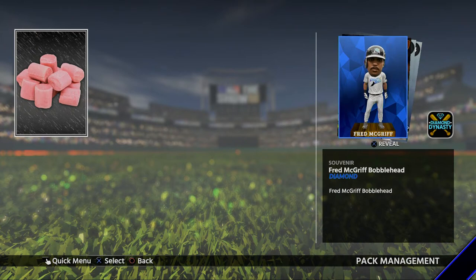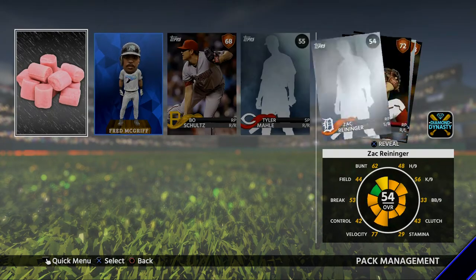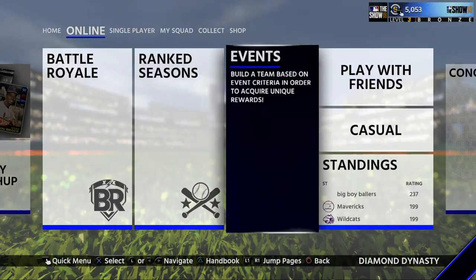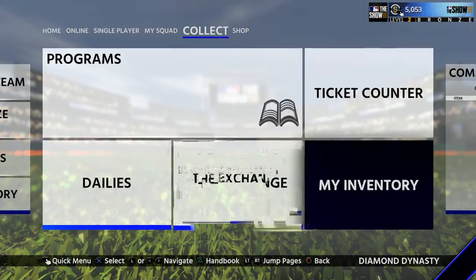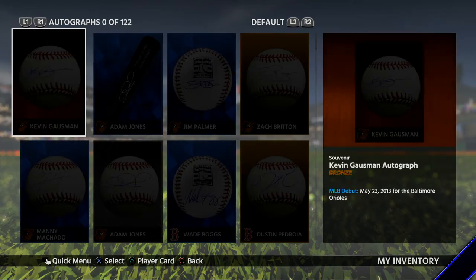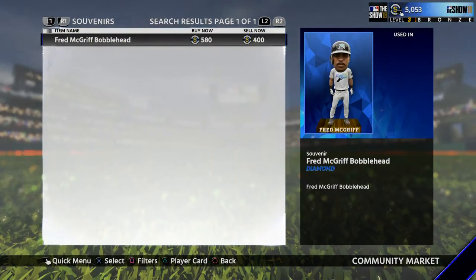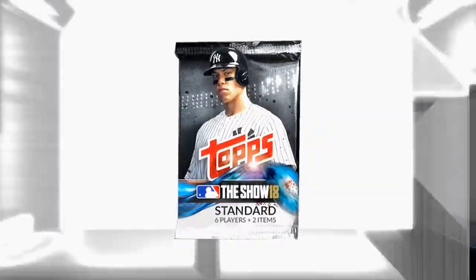Fred McGriff, Fred McGriff Bobblehead. I don't actually know what this bobblehead does for me, but it's a diamond bobblehead. I want to see what that does. It's not going to be under Roster. My inventory, here we go. It's not bobbleheads. What does the view in the market say? It's not worth anything, but it is a diamond bobblehead. So I did pull something not completely awful.